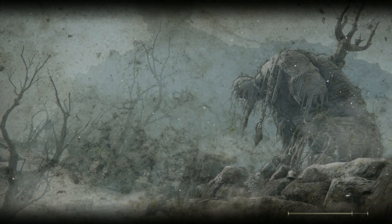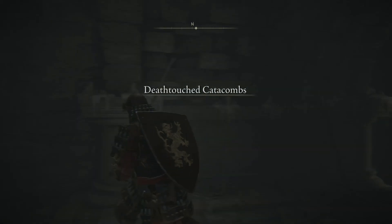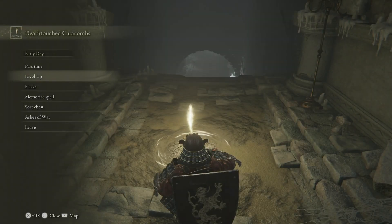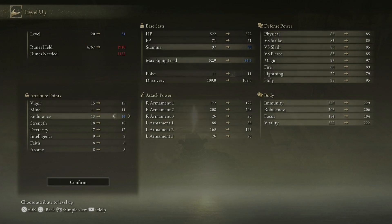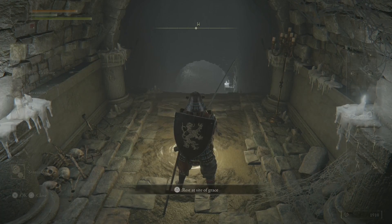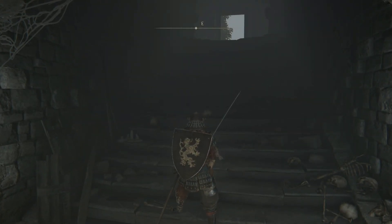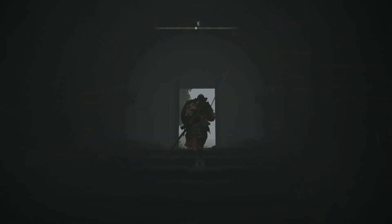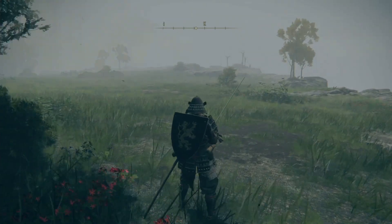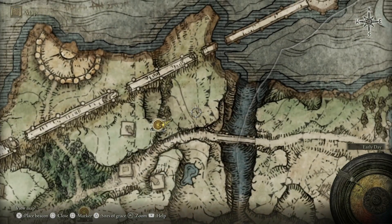We are done with these Catacombs — not too shabby. I'm going to go in here and level up. I'm going to level Endurance to get my equipment load beefed up a bit. There's a rune over here and some stuff up here that we're going to get next. There are a few enemies over here — you can kill them if you'd like. Homeboy with the Great Shield is your biggest threat in this area. What we're after is the Golden Rune Tier 3.